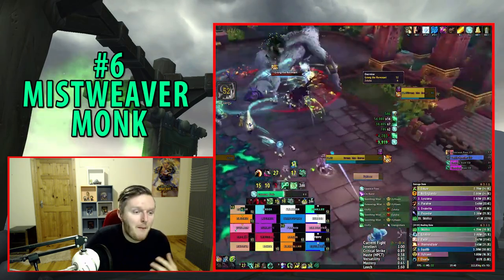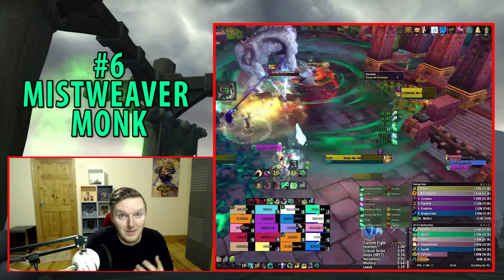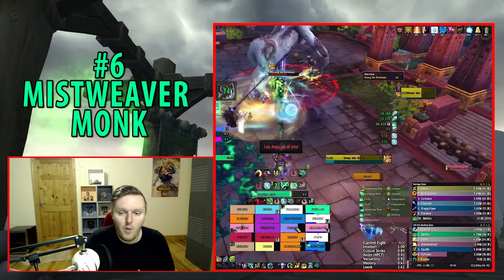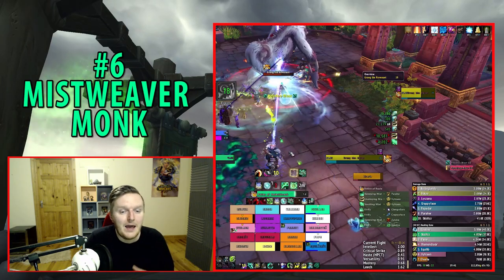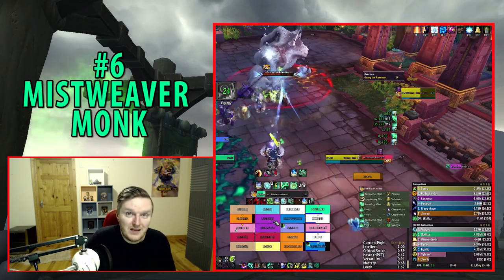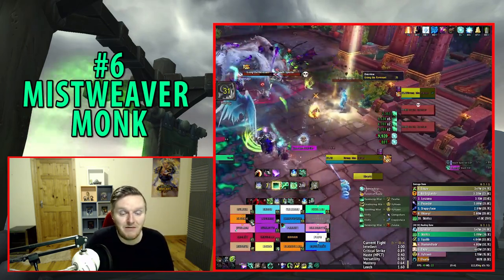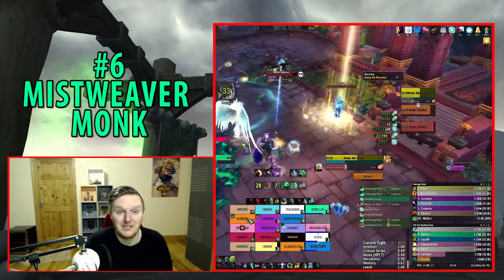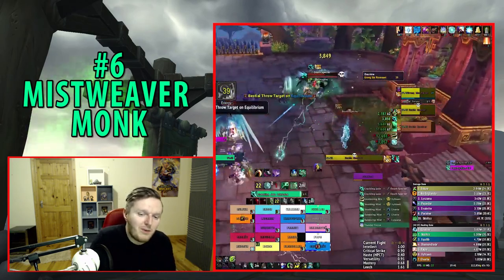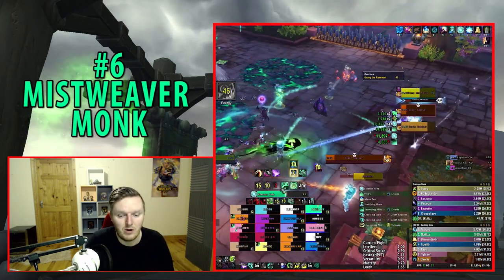The main challenge for Mistweaver is mana consumption, which is huge. A lot of new players end up overcasting Vivify — it's very expensive — and many Mistweaver spells are expensive in general. New players used to filling downtime with filler abilities will often run out of mana mid-fight. Once you get used to it, and maybe pick up the alchemy trinket or use Potions of Replenishment, it becomes much easier.